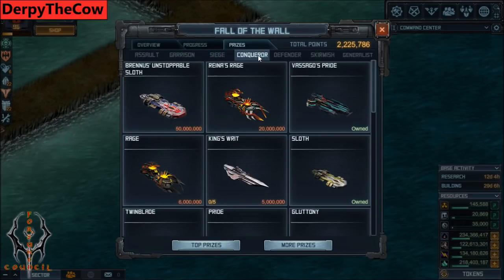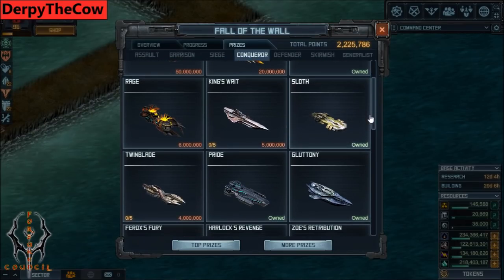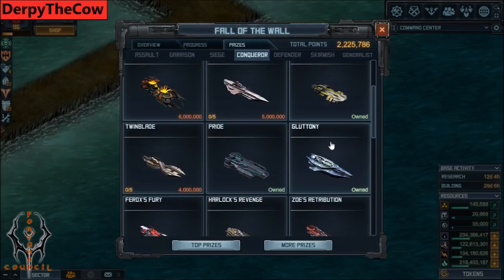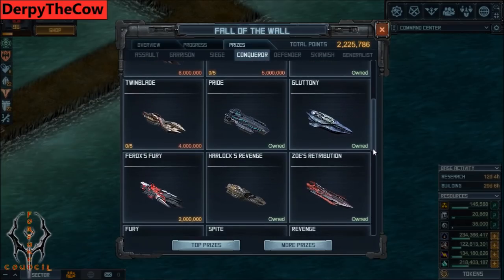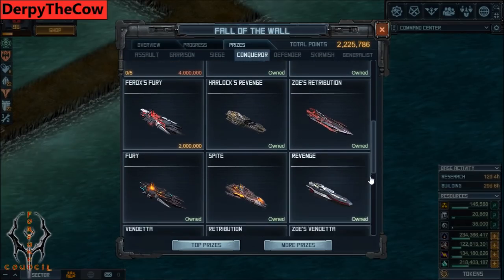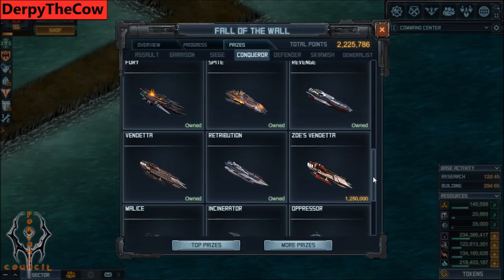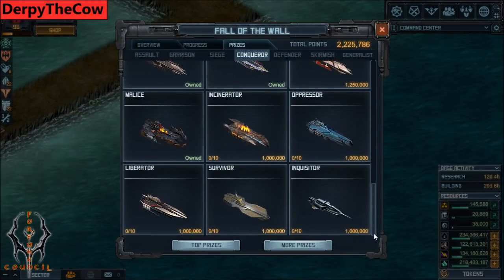Moving on to Conqueror - you have a bunch of stuff. I'm not going to go over all of it because a lot of it's kind of outdated, but the Bust here at 50 million is pretty useful. King's Raid is kind of useful, one of those newer hulls. Renum's Rage is not super useful at this point - it can be stopped by a bunch of stuff. Sloth can be decent, Glutton is decent if you have the right stuff for it, Twin Blade is decent, Pride is on its way out. All this lower stuff is mostly obsolete at this point, unless you're a low-level player - maybe get the Fury Vendetta if you're really looking to get into base hidden PvP at low levels, but I wouldn't really bother with any of this in today's aging game.